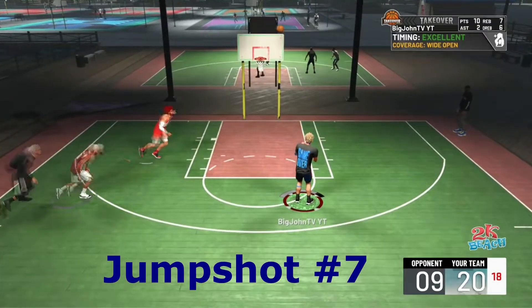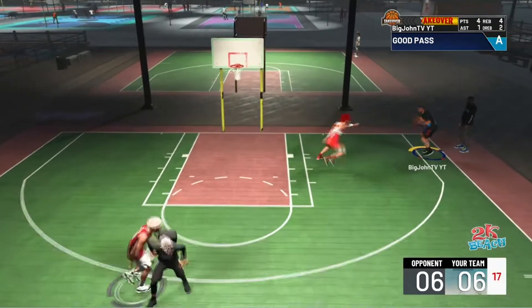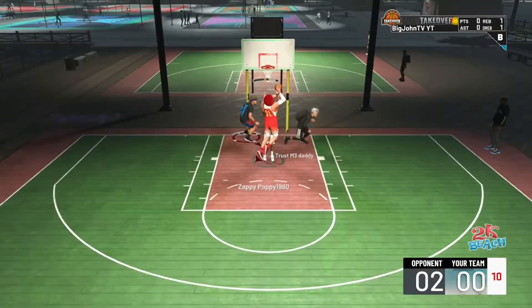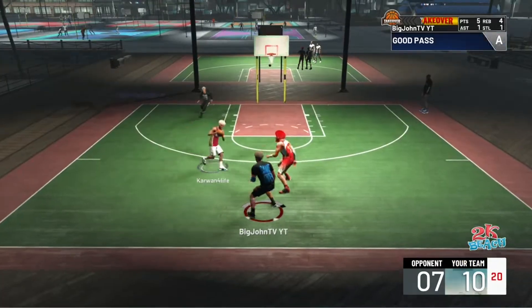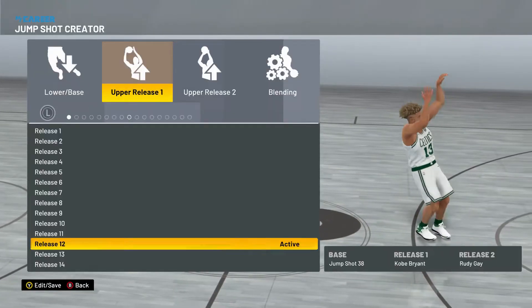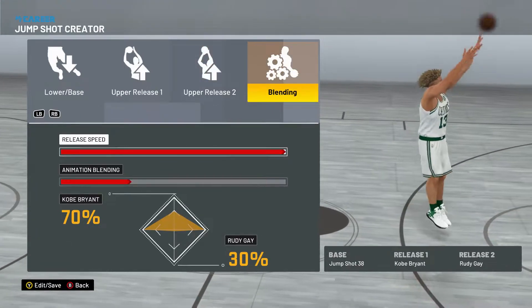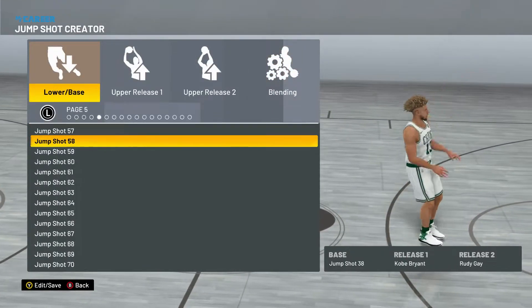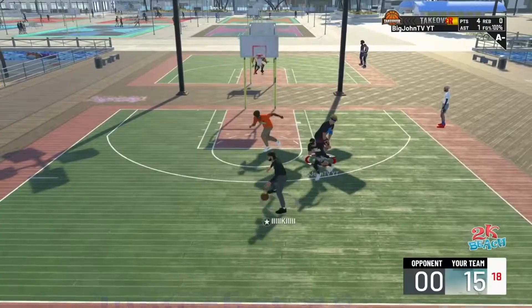Jump shot number seven is a base that a lot of big men actually use in this game. If you haven't dropped a like or posted notifications, I'd appreciate it. This jump shot is: base 38, Kobe/Rudy, 70/30, full speed. Out of the top five big man jump shots I'd rate this around number four. The Marquese base I'd say is personally number one — I've greened the most with that one. So if I had to recommend one big man jump shot, that would be it.